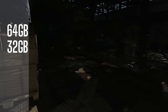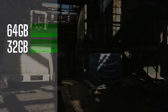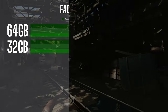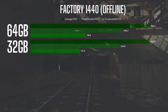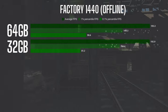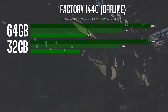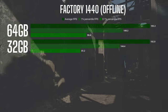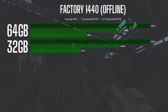Let's get to the nitty gritty: FPS. On Factory, one of the few maps that actually runs pretty well, the difference between 32 and 64GB is — wait for it — absolutely microscopic. We're talking less than 1 FPS difference on average over 3 runs. The 32GB setup averaged 192.9 FPS while the 64GB setup came in at 193.3. Sure, there was about a 10 FPS difference in the 0.1% lows, numbers that usually tell you how smooth gameplay feels.